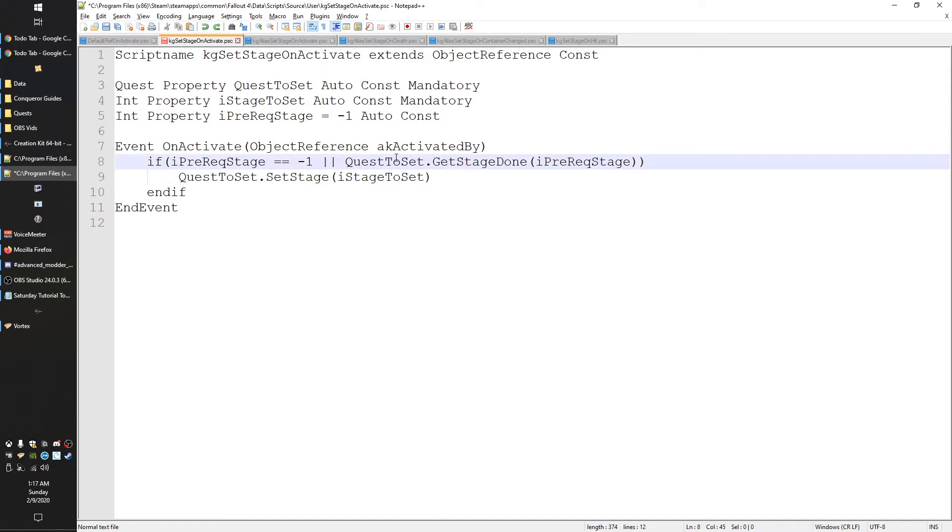So if in the Creation Kit we set prereq stage to 10, the logic runs: does 10 equal negative one? False. Then it checks the other side of the OR: is stage 10 done for this quest? If so, we move into the block and set our other stage. This is our method for making sure we can only run 'set stage' if the prereq is done, or if the user never set it in the first place.